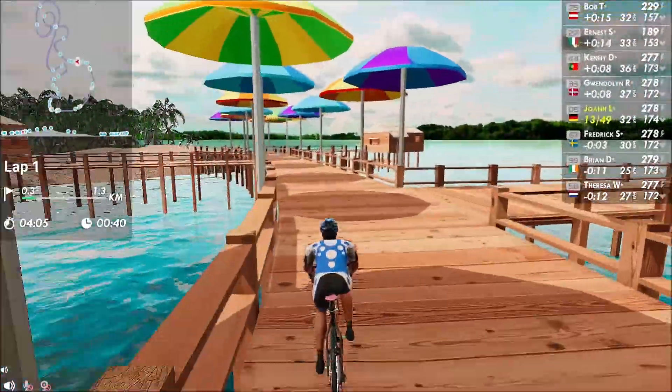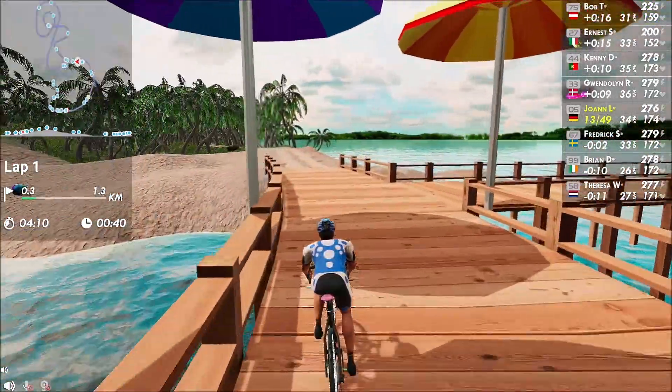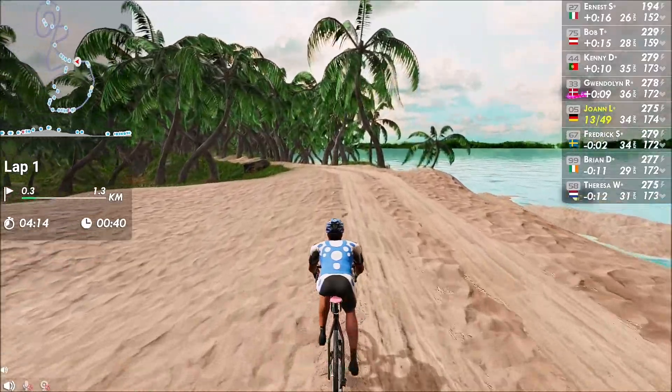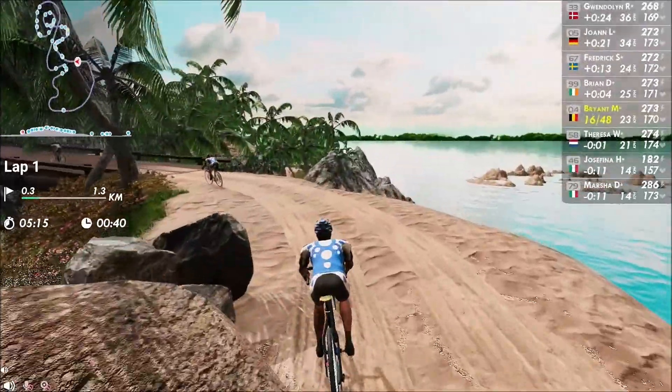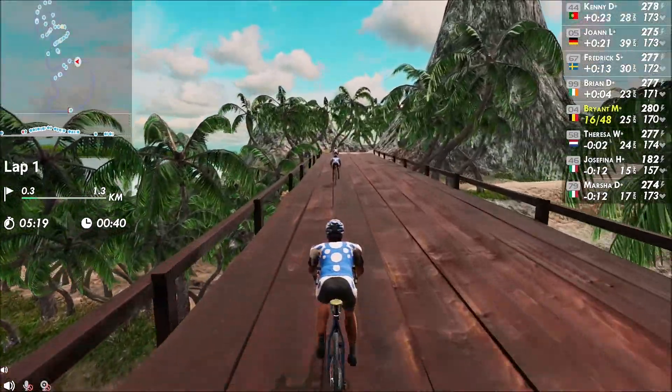When your avatar rides off the wooden boardwalk and dashes against the rocks and onto the sandy trail, you will feel the change of resistance in your legs if you're on a smart trainer. Not on a smart trainer? Adjust your power to maintain the same speed when the road resistance changes.